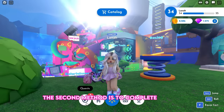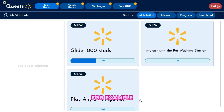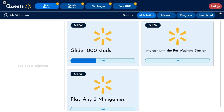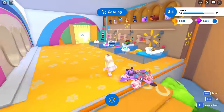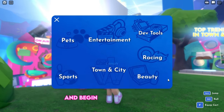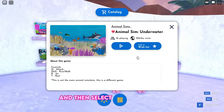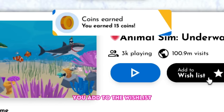The second method is to complete quests. For example, let us complete this quest by interacting with the pet washing station. The third method is to go to any department and begin favoriting games. Go near the games, click on them, and then select 'Add to Wish List.' You will earn 15 coins for each game you add.